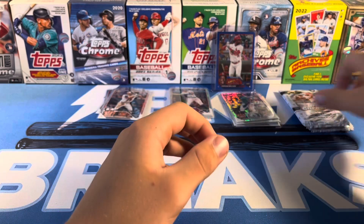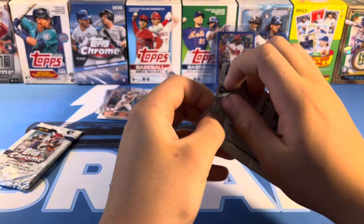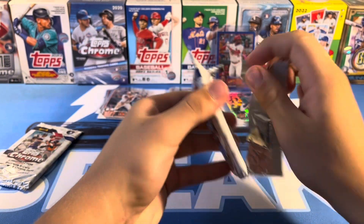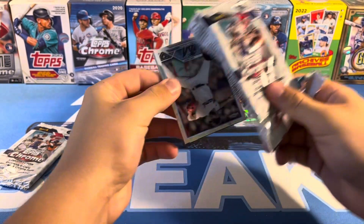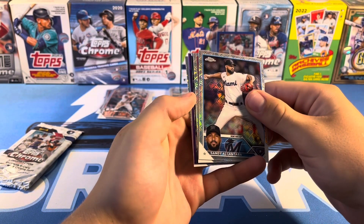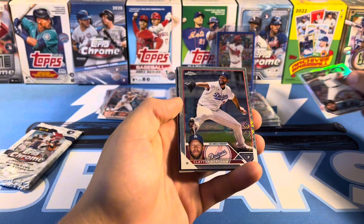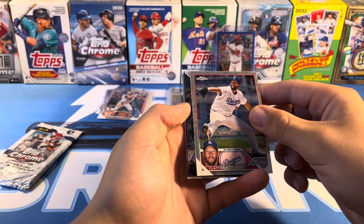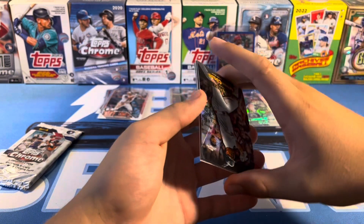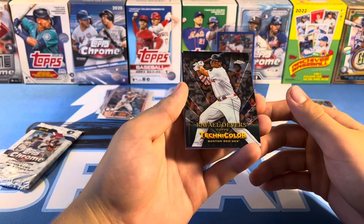Alright, Logo Fractors — they both feel the same pretty much to me. First pack: Alcantara, and we got a parallel — Alcantara, Clayton Kershaw. I think this is going to be a Technicolor right here. It is — Raphael Devers. Yeah, that's pretty cool. Technicolor Devers.